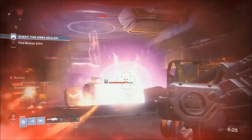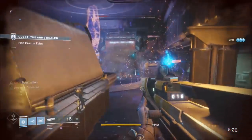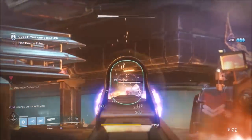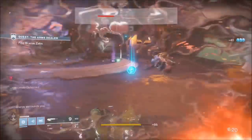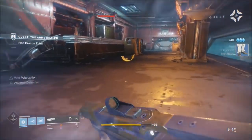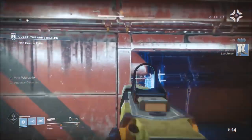The modifiers are Anomalies and Prism. With Prism, the burn changes every 30 seconds, so the tactic here is to work with the burns — pick your targets based on the burn.